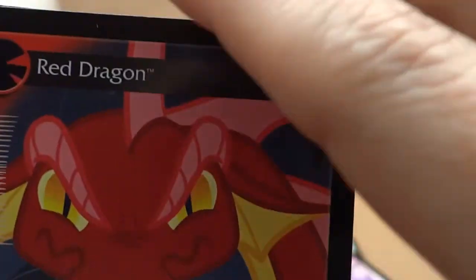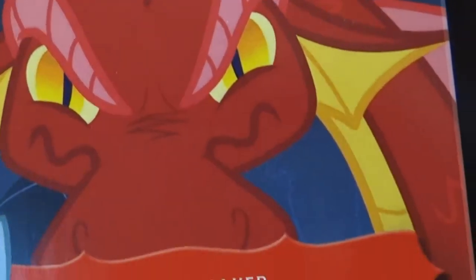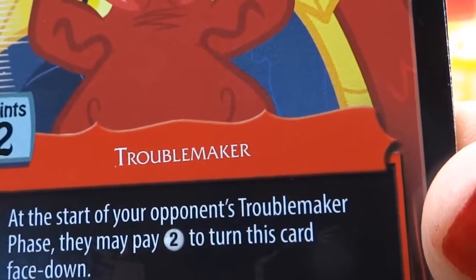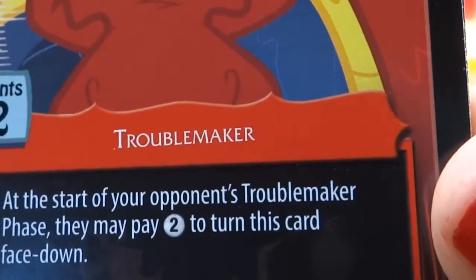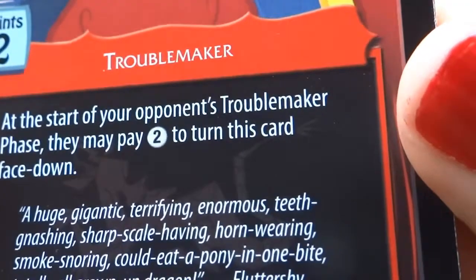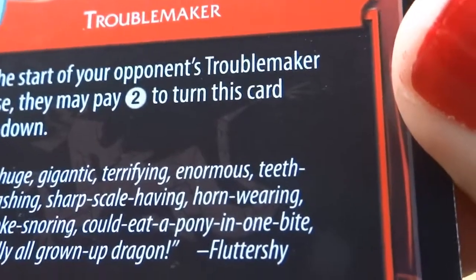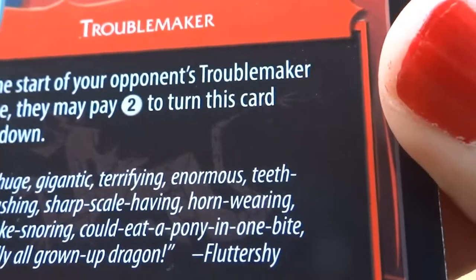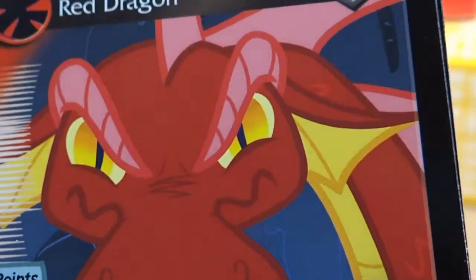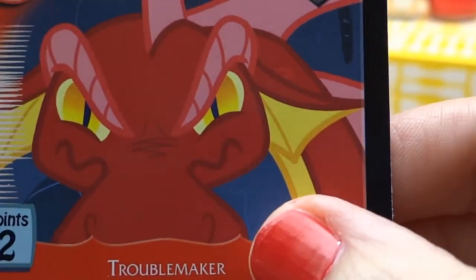Next — a little dangerous looking. Red Dragon, Troublemaker. At the start of your opponent's Troublemaker phase, they may pay two to turn this card face down. A huge, gigantic, terrifying, enormous, teeth-gnashing, snark, sharp, scale-having, horn-wearing, smoke-snoring, could eat a pony in one bite, totally all grown-up dragon — Fluttershy. Yikes. A little bit frightened by Red Dragon — well, not so much frightened, but Troublemaker.